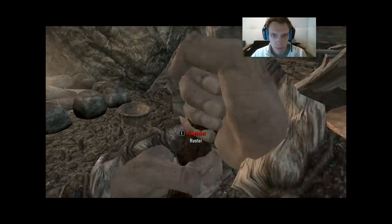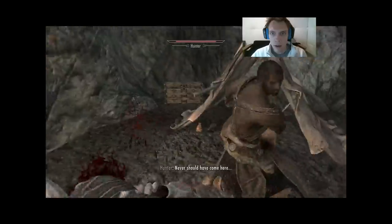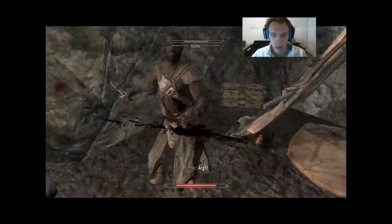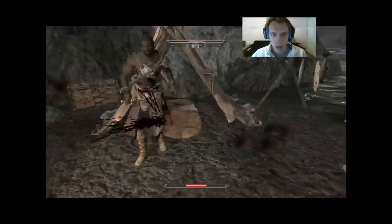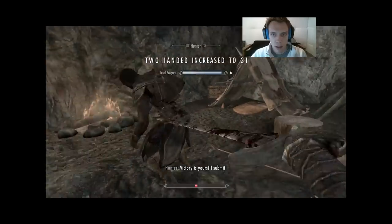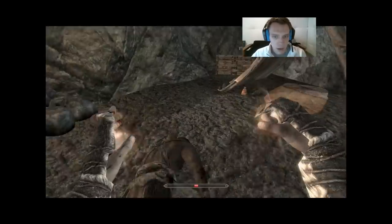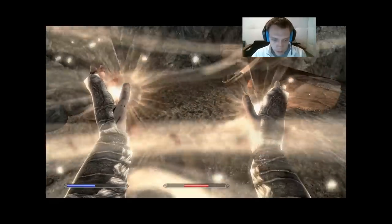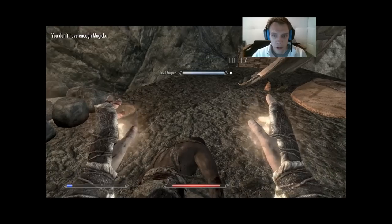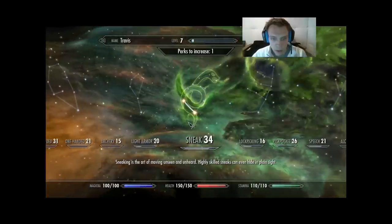Now let's kill him. Two-handed to 31. Outstanding. We barely survived, but I wouldn't want it any other way. Restoration to 17. Hold on — another level up. We'll make this one a health level as well.